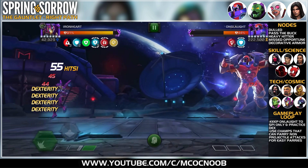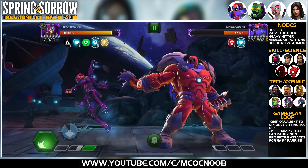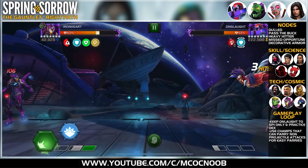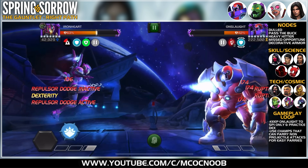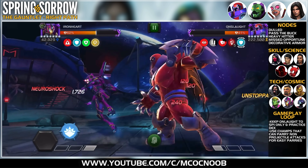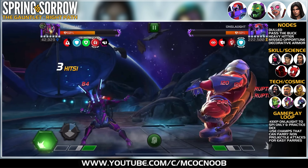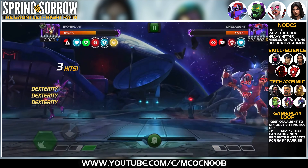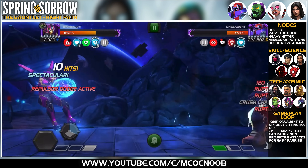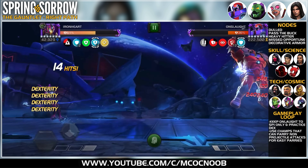I'm using Ironheart here because the key performance points on this fight require finding intercepts with Onslaught, which makes it super unsafe. The other way is to wait for Onslaught to throw an SP1 and master dexing it. Luckily, Ironheart at rank 3 — when she has five debuffs on the opponent — applies a Locked On ability that allows parrying non-projectile attacks. So Ironheart makes this fight easy by letting you parry Onslaught.